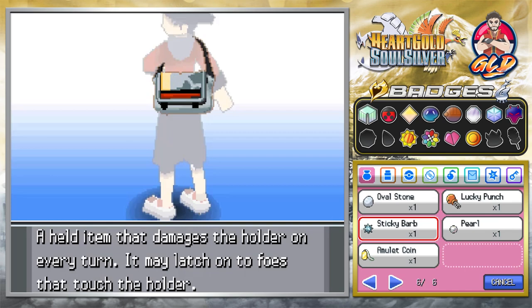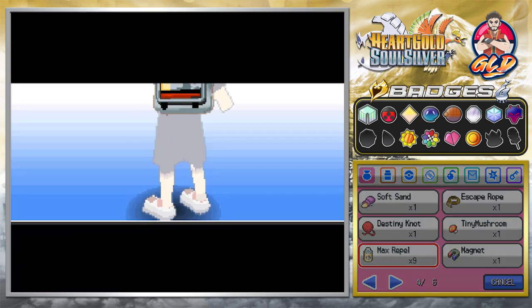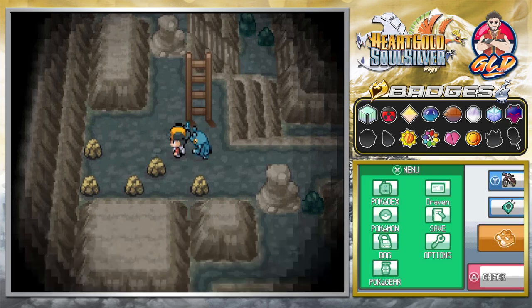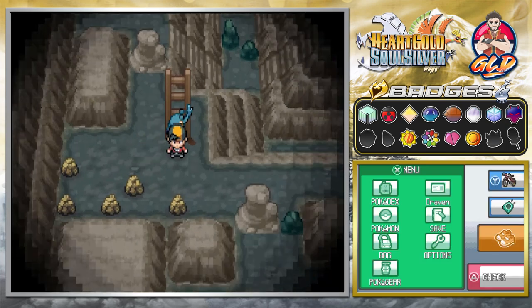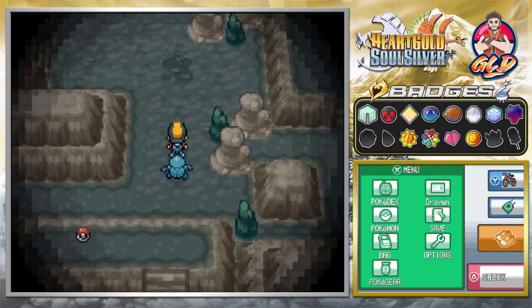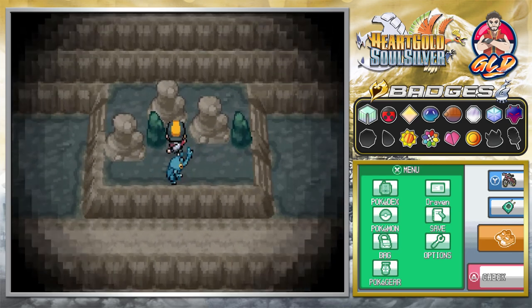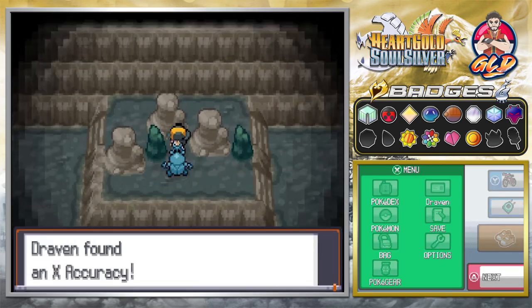It looks like I'm just going to have to put on a Repel because, as much as I would like to capture a Kangaskhan, I would rather not get attacked by these Pokémon — kind of annoying. Here we are in another part of Rock Tunnel. There are items right here, and we found ourselves an X Accuracy.